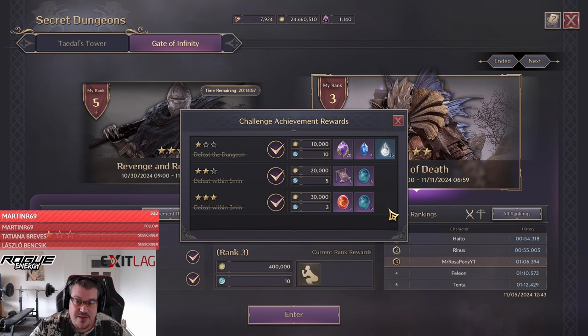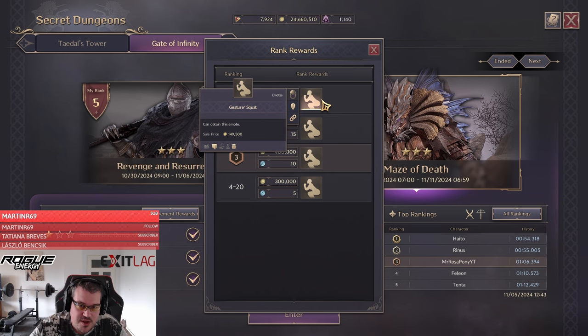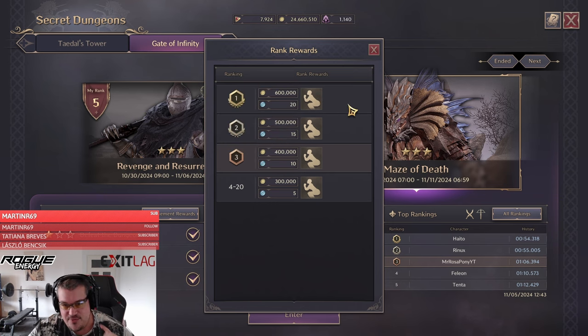You don't actually need that much gear, and even healers and tanks can do it. In the second part we'll look at the rank rewards, where each class is being ranked. If you are in the top 20 you get that wonderful emote that looks like someone is pooping — and if you want to poop in-game as well, you've come to the right place.